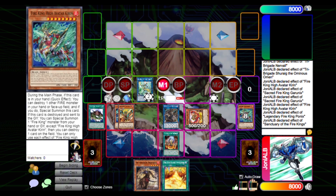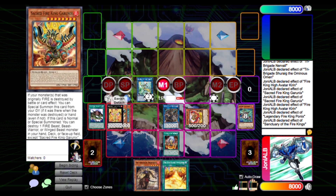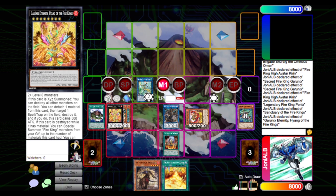We add the quick-play spell, which destroys a number of Fire Kings equal to cards your opponent controls — so with two Fire Kings you get to destroy two of your opponent's cards. Sanctuary also has an effect: when a Fire is special summoned, you can XYZ summon a Fire monster, in this case the new XYZ for the archetype, which is a board wipe and an MST during your turn.